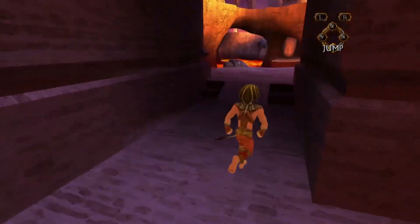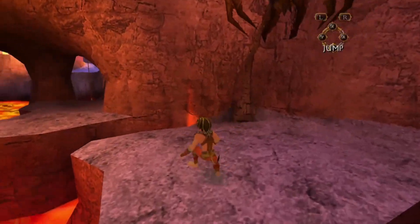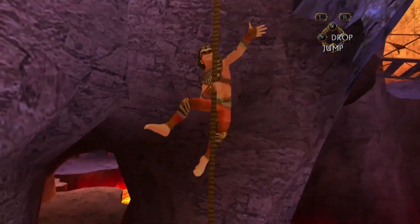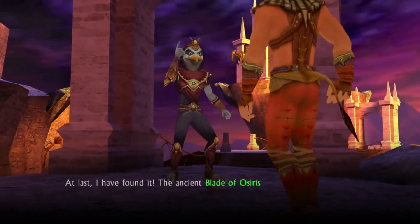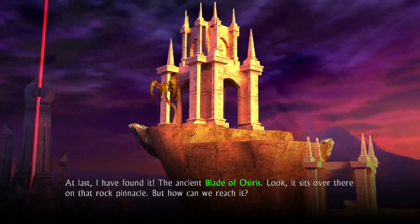Horus being one step ahead is the game's way of teaching us how to use certain controls — I think it's quite creative. Now we're in the area where the blade is. We just have to go up this rope and we'll be on the platform. I bet Horus is already there — and there he is. At last, I found it! The ancient Blade of Osiris — it's over there on that rock pinnacle, but how can we reach it?